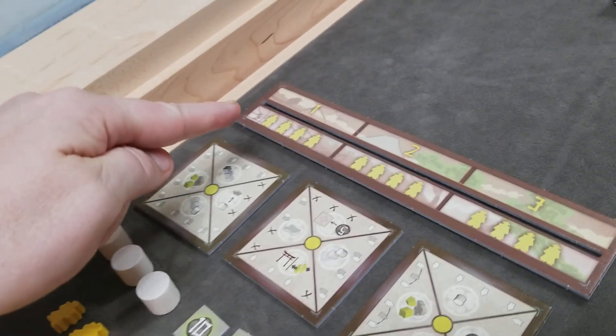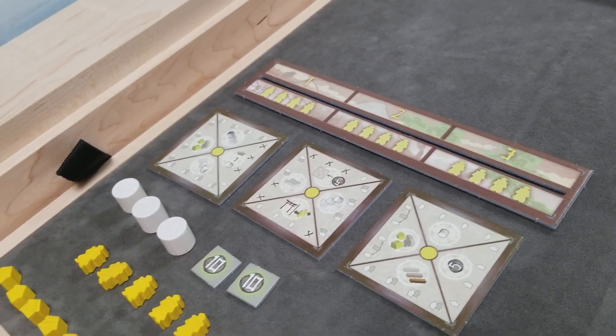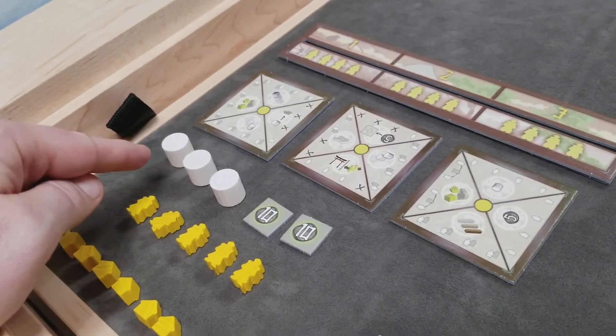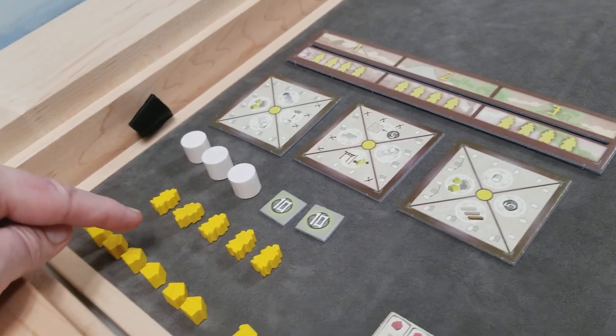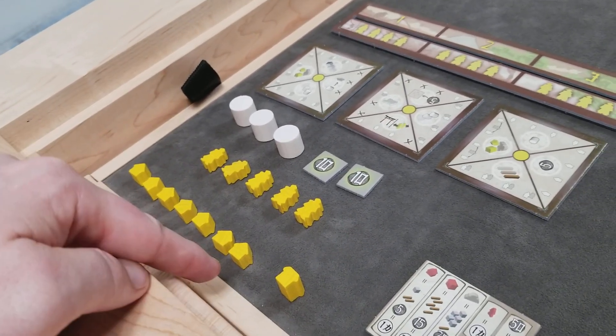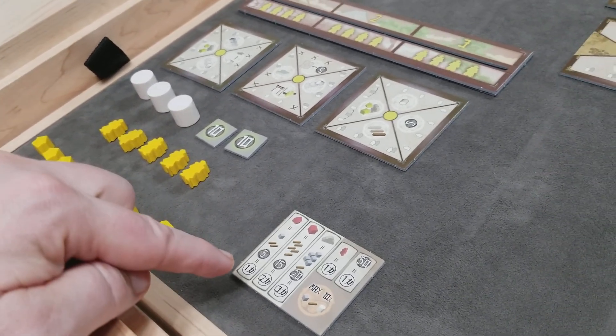For each player, give them their board, their three starting authorization cards, three rice, 20 money, five officials, seven regular houses, one trading house, and their building reference aid.